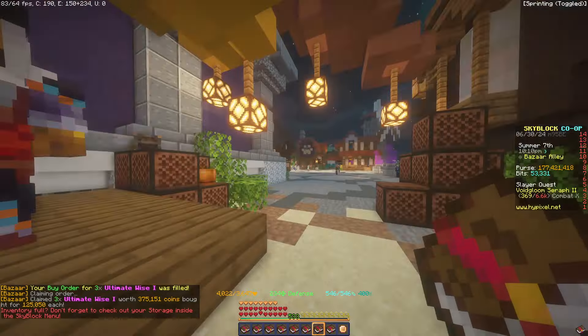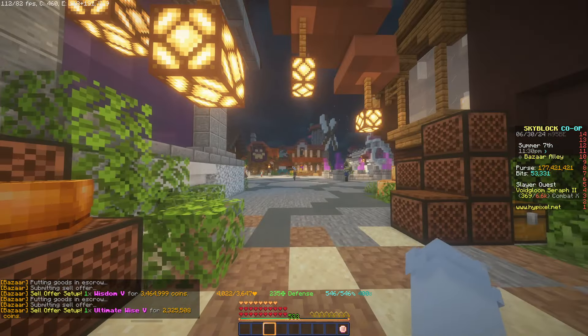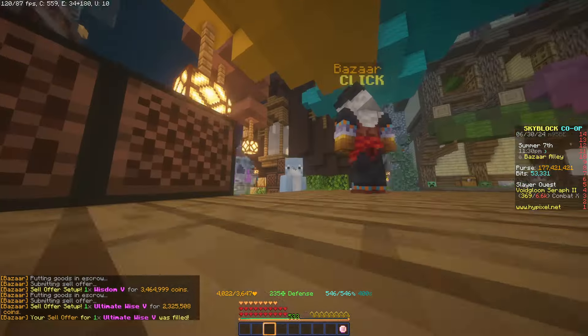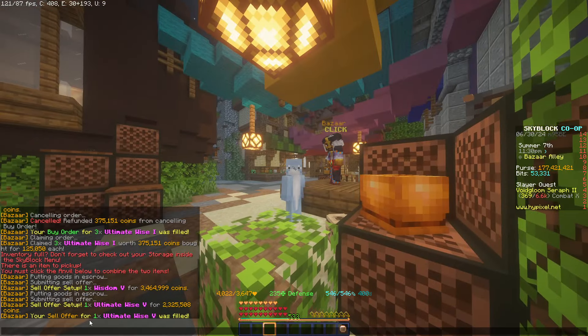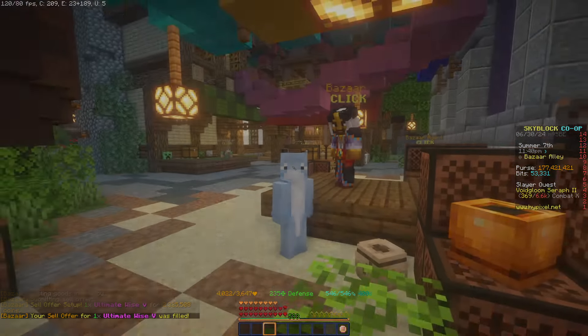Both books are combined, so we'll run them over to the Bazaar and place a sell offer. The Wisdom price right now is not typical since it's being manipulated — usually they go for around 2.5 to 2.6 million. They do sell pretty fast though, as you can see.